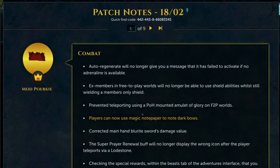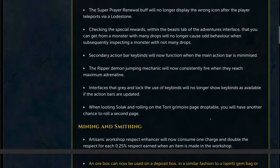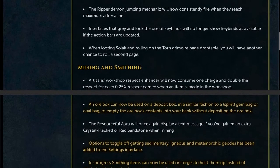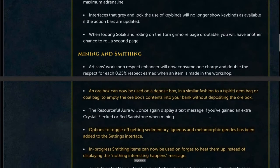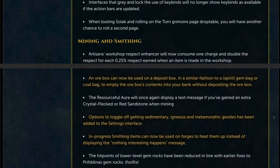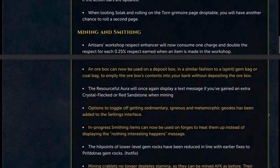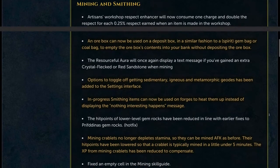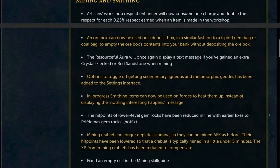This week, players can now use magic notepaper to note dark bows — you couldn't before. An ore box can now be used on a deposit box in a similar fashion to the way that the spirit gem bag or coal bag can be used to empty the ore box's contents into your bank without depositing the actual ore box. Options have been added to toggle off getting sedimentary, igneous, and metamorphic geodes into the settings interface.